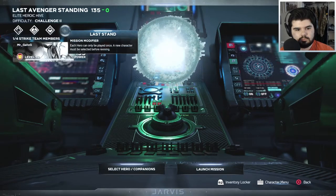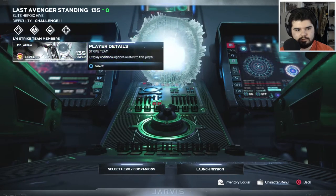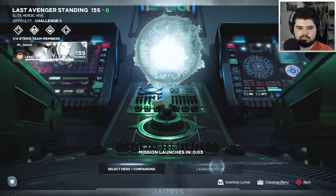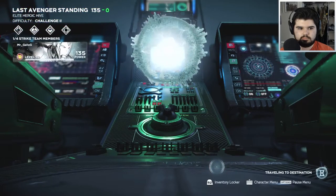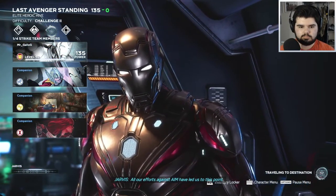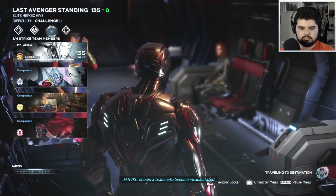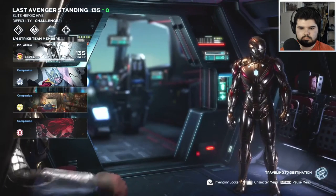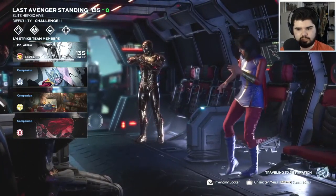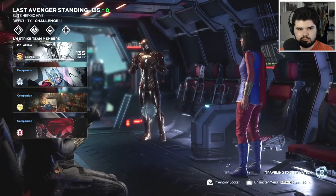Does it matter for power level? Because he's the only one I really got. I also have a team of Avengers with me. Can I only choose between Cap and Hulk because they're not here? Or do I pick from one of you? Or where do you go down? I guess we'll find out.